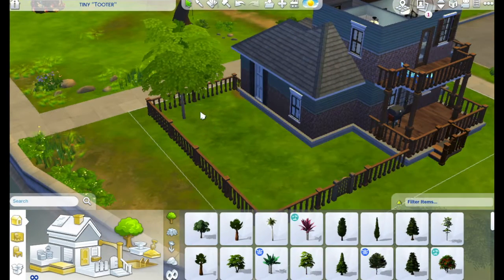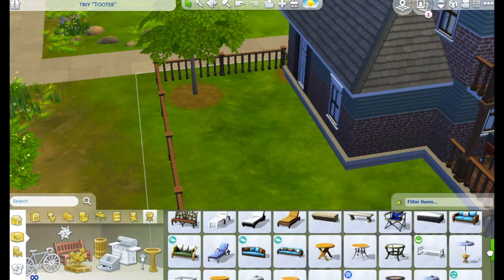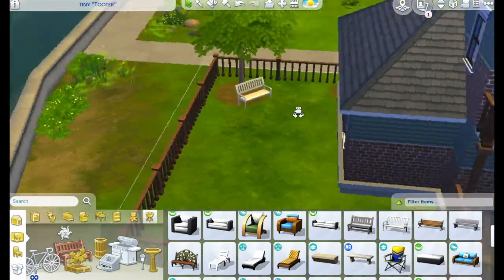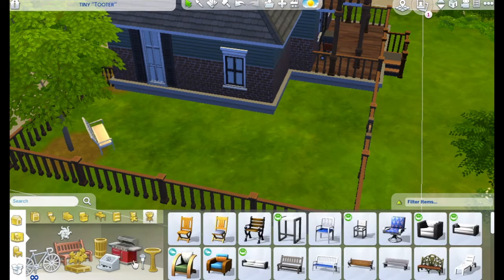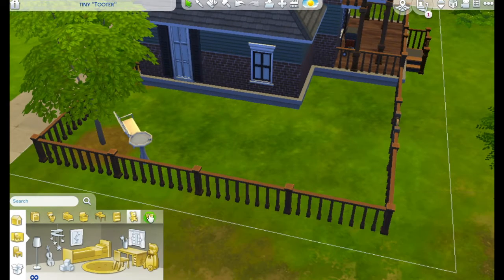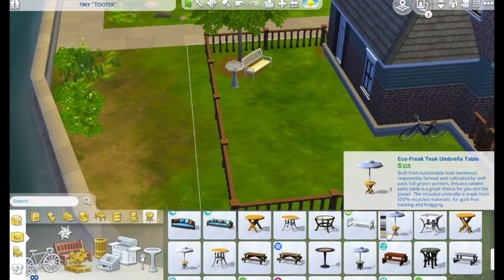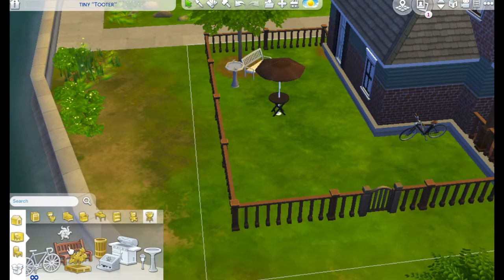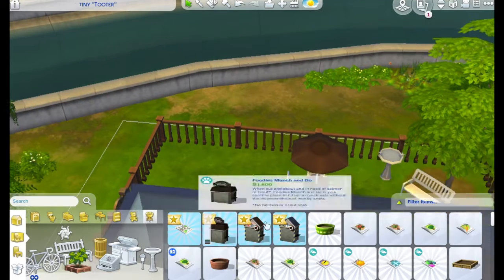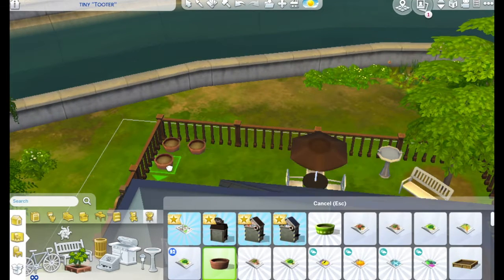In the back I put a tree. This is built in Willow Creek — I actually took out one of the streamlets to place this on a 20 by 15 lot. I thought this tree really matched the aesthetic of the world, and there's also a bike for your Sims to go biking. The colors I chose for the outside also match. Here I'm putting a table — the one up in the gallery is the same table but in a different color palette.